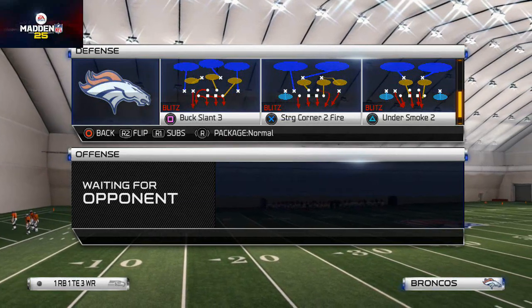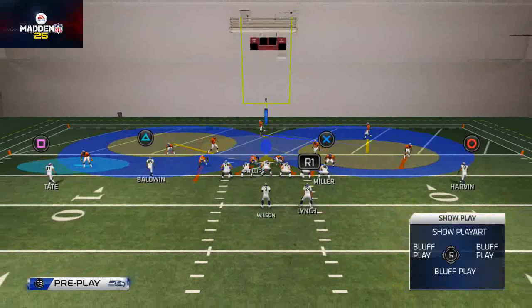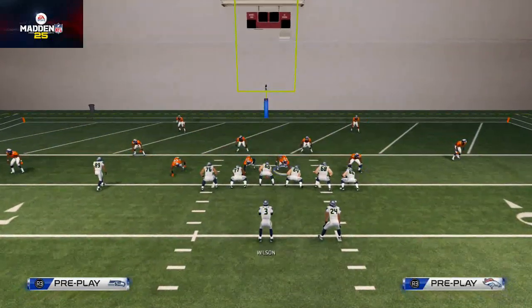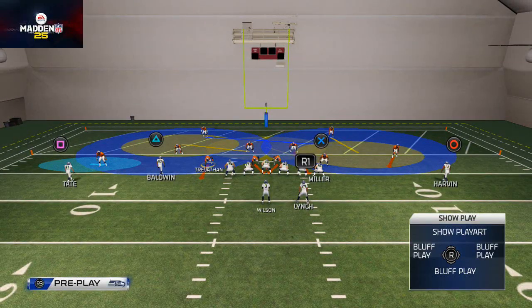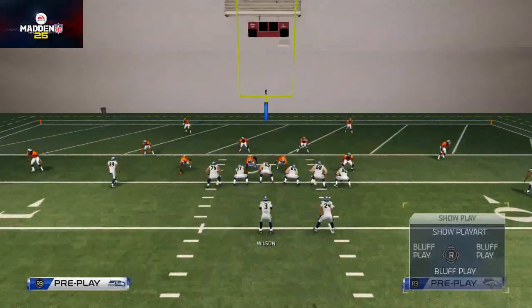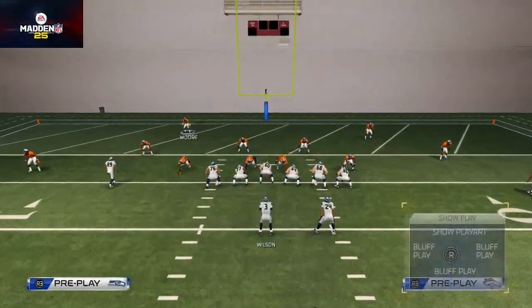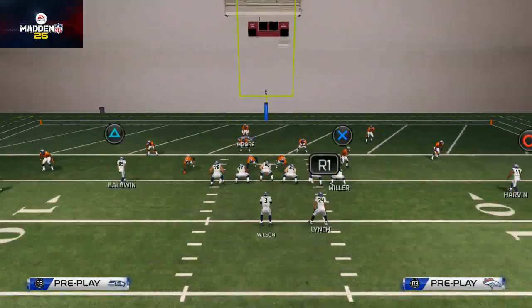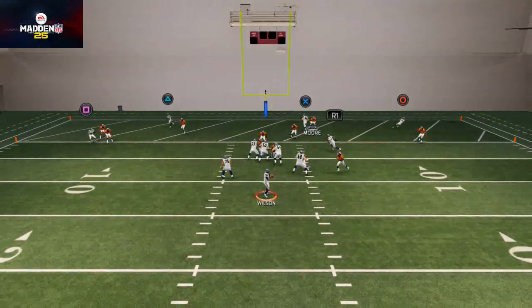What you want to do is base align, pinch your defensive line, crash your defensive line down. Then take this defensive end Trevathan — you could throw him into a quarterback spy. I like to pass him off personally. Here we'll show you how it does against generic things. You could throw Ignacio into a flat as opposed to a yellow zone, and here you see you're going to get that right edge pressure delayed.